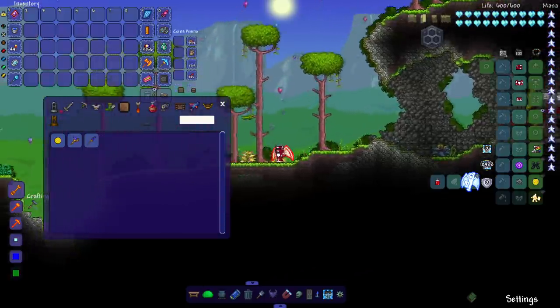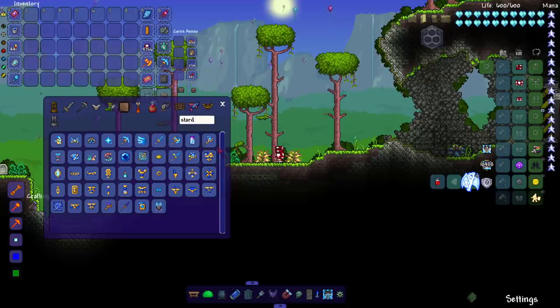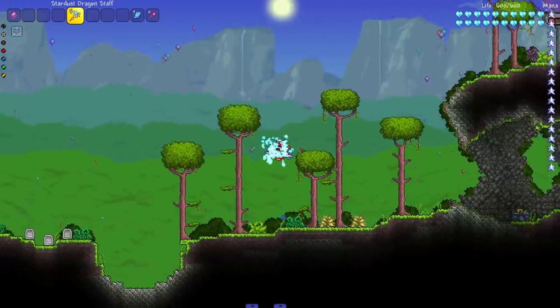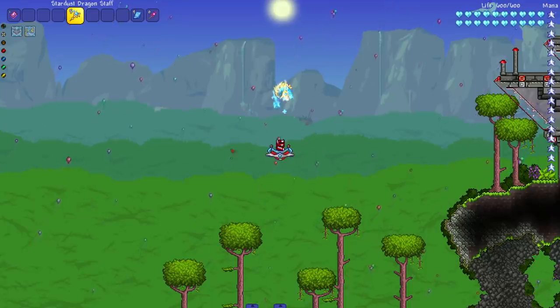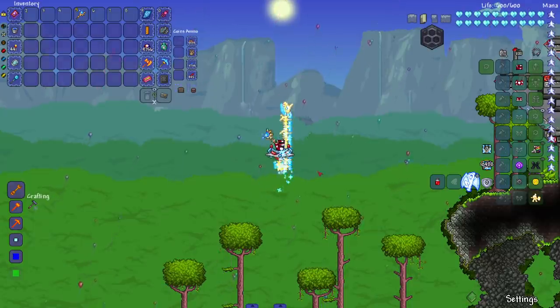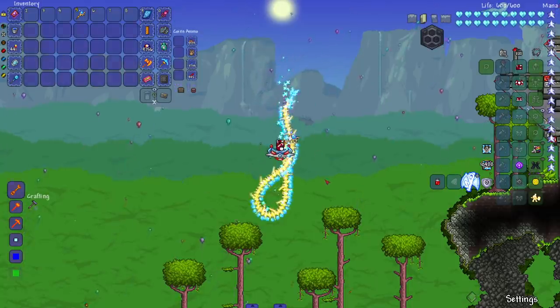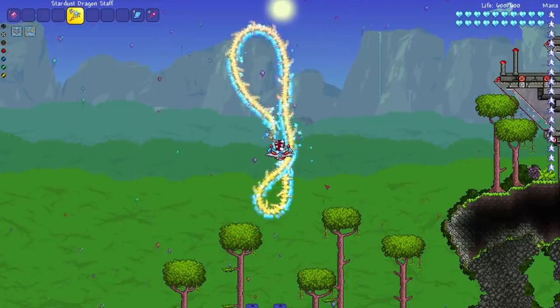Let's start with a basic minion — actually, let's go straight to the stardust dragon because it's one of the key minions in Terraria. It's pretty much the staple of the summoner class, though in 1.4 I'd consider the Terra Prisma the new staple. My game is already freezing when I summon even one — this is just going to be a lot of clicking. Let's see how long we can go.